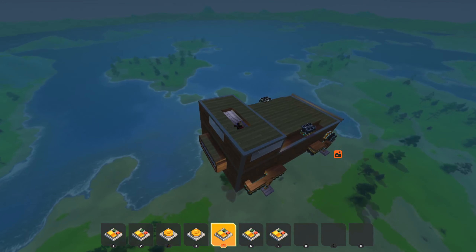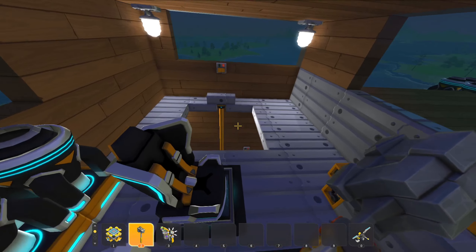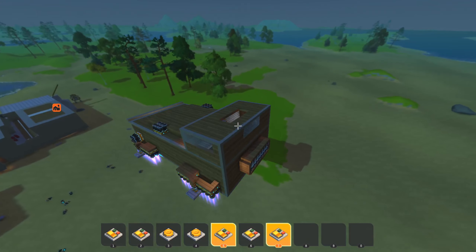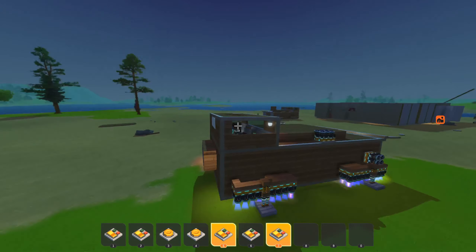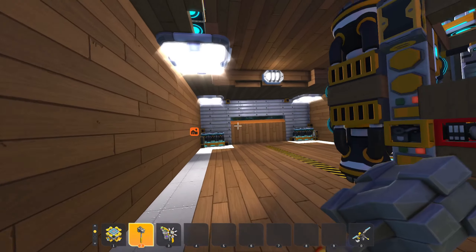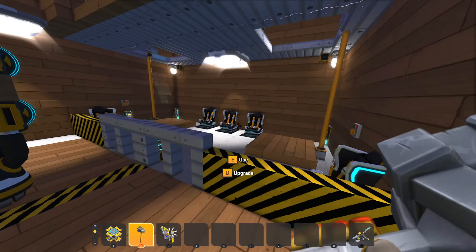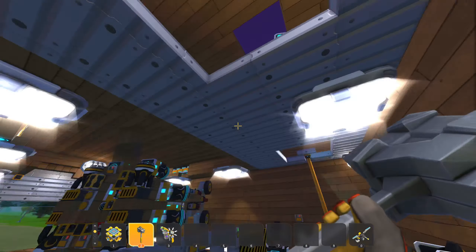I'm going to go down and activate the auto-landing now. What I can literally do is hop out, do whatever I want, and it'll slowly fall down — as you can see, I'm not pressing any buttons. Another good feature about this is it will automatically — I'll show you guys just to make sure it's working.